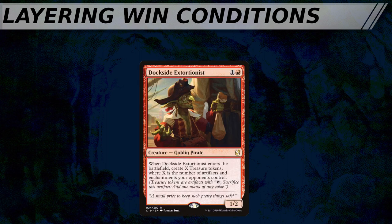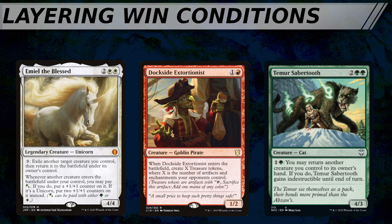This brings us to the final concept of this episode: layering. I'm not referring to the actual rules for layers in the Magic Comprehensive Rules — that's an entirely different thing. Layering here refers to how one or more parts of your win condition might overlap with another win condition. In many CEDH decks, Dockside Extortionist is an easy route to infinite mana. You might run it in a deck that has both Emiel the Blessed and Temur Sabertooth, because Dockside has the ability to go infinite with either of those cards easily — and really goes infinite with a bunch of other cards too. In this way, Dockside layers very well, as you can draw either one of those two or many different possible cards which will enable you to generate infinite treasures.